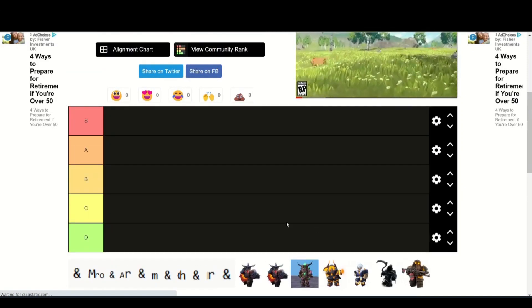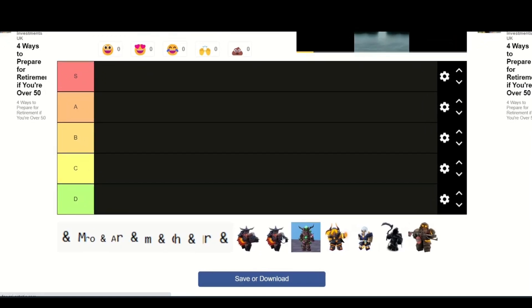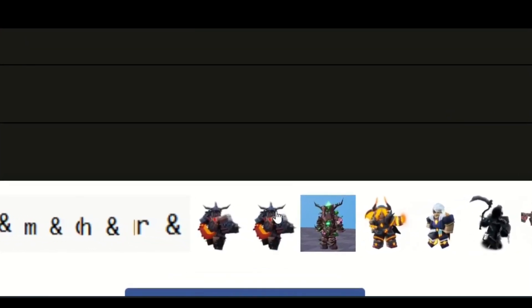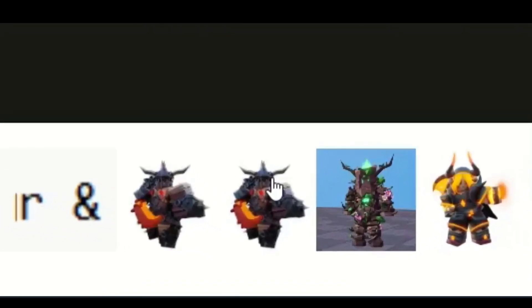So we've got the kit combination for Barbarian and Melody. Basically the Barbarian fights and then the Melody will just heal the Barbarian as they're fighting.